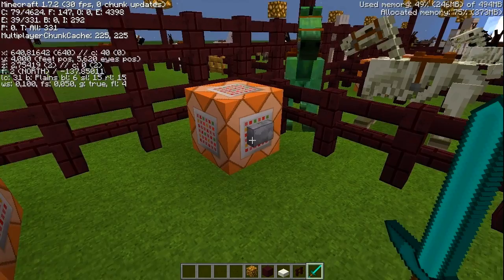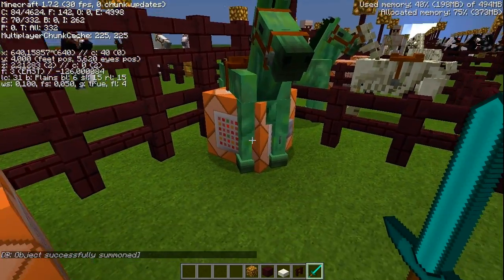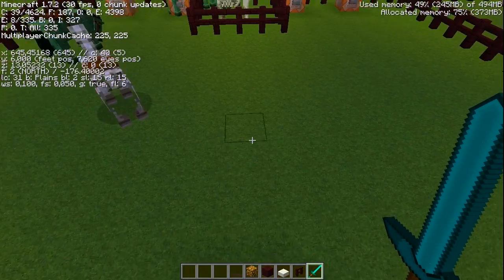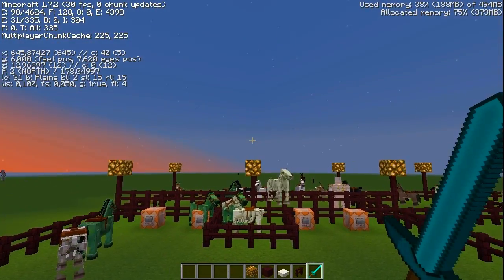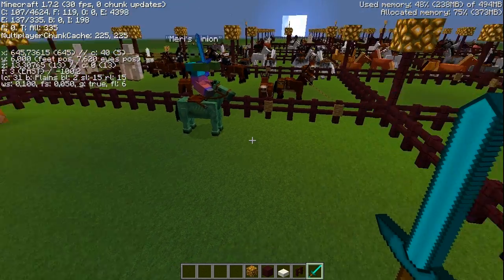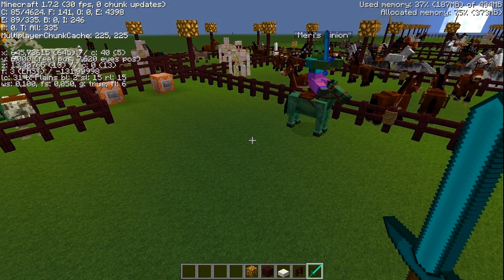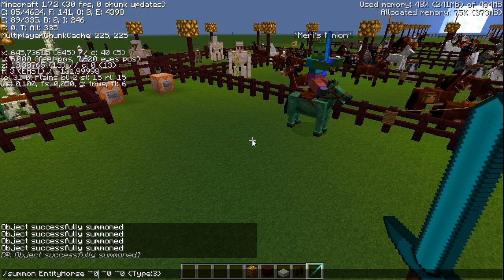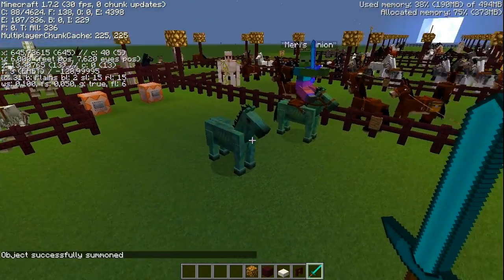I'll demonstrate this. When I hit the button of this command block that has three times a zero coordinate, it spawns the horse inside the command block. My coordinates are x:-645, y:6, z:13. If I want to summon a zombie horse four blocks east and four blocks north — diagonally — I would use: /summon EntityHorse 4 0 -4 {Type:3}. Let's try it out — and as you can see, it worked the way we wanted to summon the zombie horse.